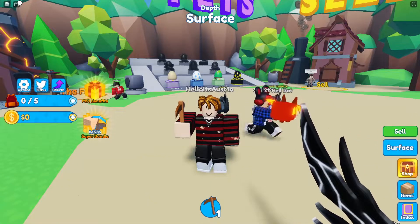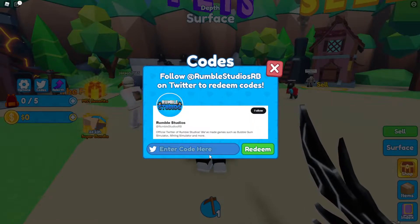So to enter codes, you're actually going to click on this codes button over here on the side — it's got the Twitter icon. And once you do that, you can enter all the working codes here. Definitely go follow them on Twitter so you can get all the new codes and stuff.